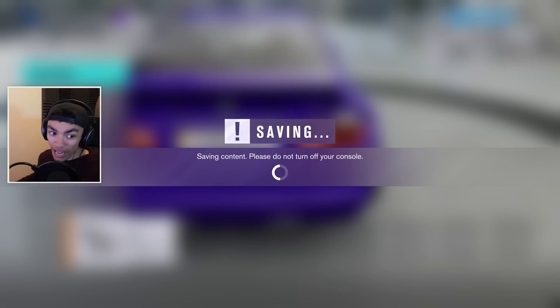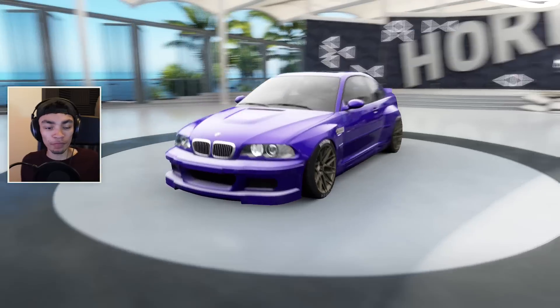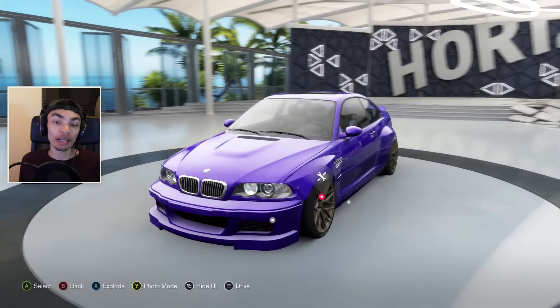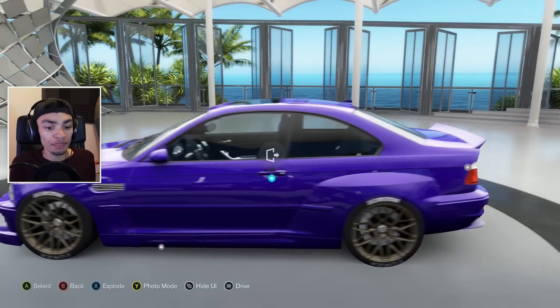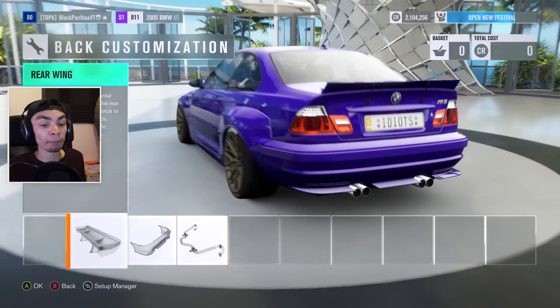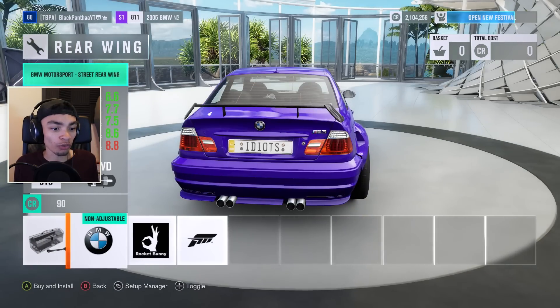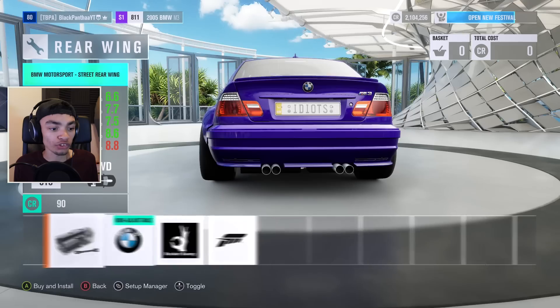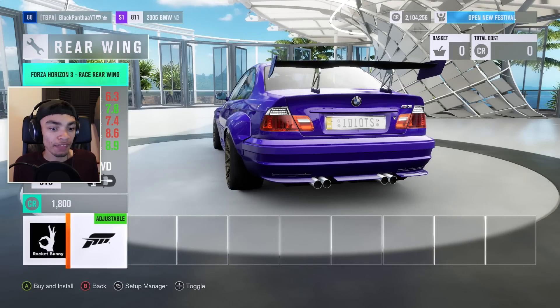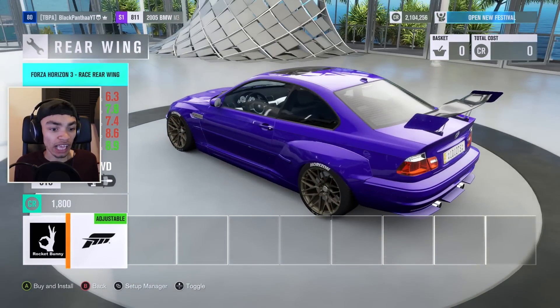I've probably already explained it like a million times already, but this and the E92 are my favorite styles of BMW. I would love to have both — that would be a dream, absolutely, just both just sat there beautifully. But I'm not too sure what we're gonna go with. I kind of want the Rocket Bunny one — I think that's possibly the best option, but at the same time I actually like the wing.